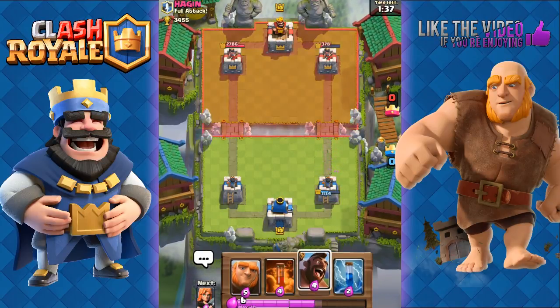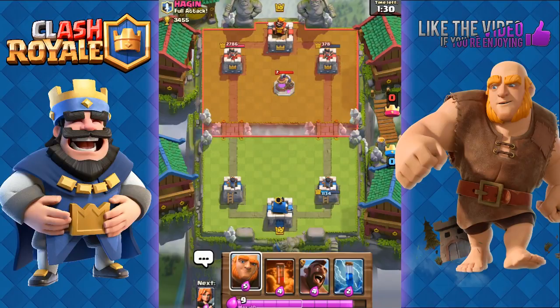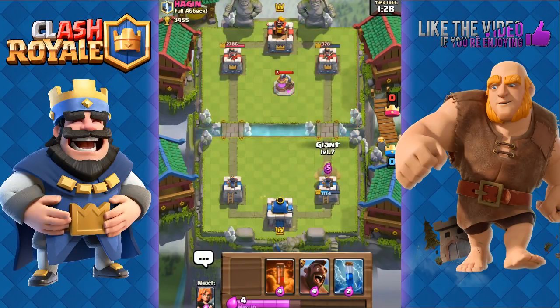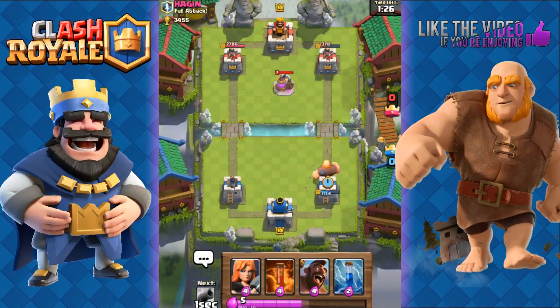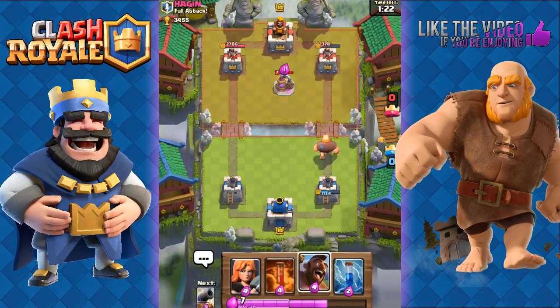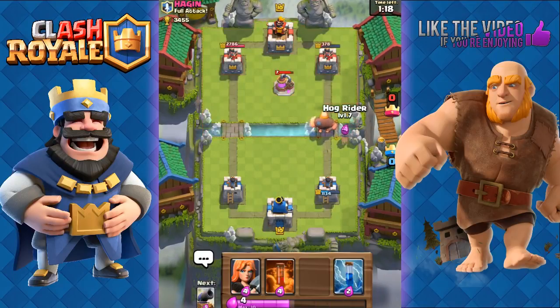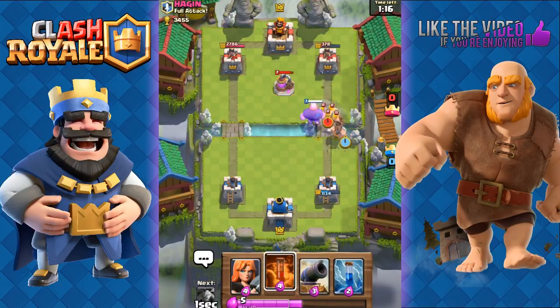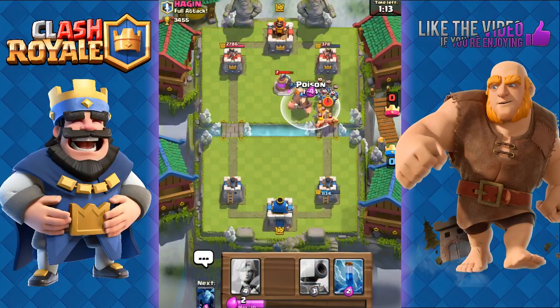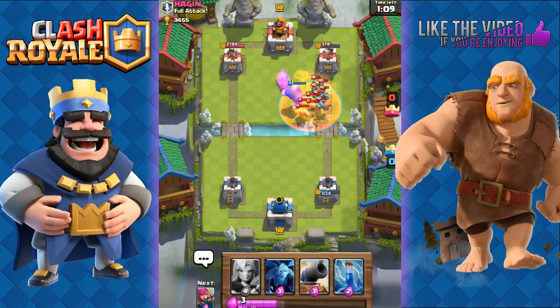He did get one shot though. We're going to focus on the top-right tower again. He goes with a Collector. We go with the Giant at the front just to shield the tower, and now we go with the Hog Rider. He's going to use Barbarians — we Poison all of that. You shouldn't clump your troops like that, because that Poison is going to deal a lot of damage.